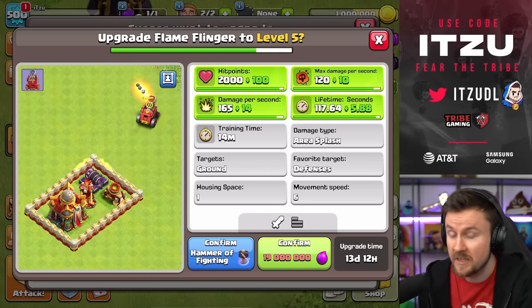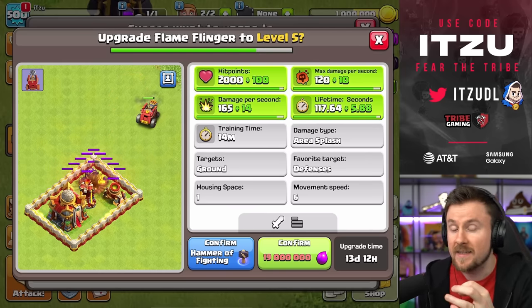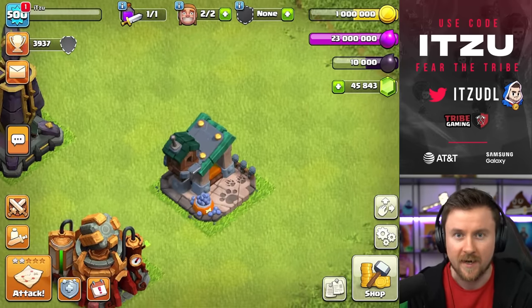The Siege Machine getting a new level is the Flame Flinger. It's really nice — it has been the strongest Siege Machine for quite some time — but still, a new level is, as always, quite nice.